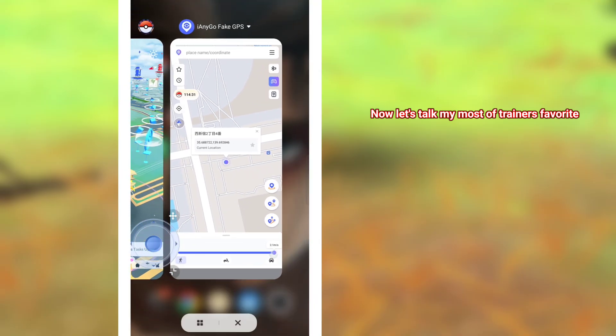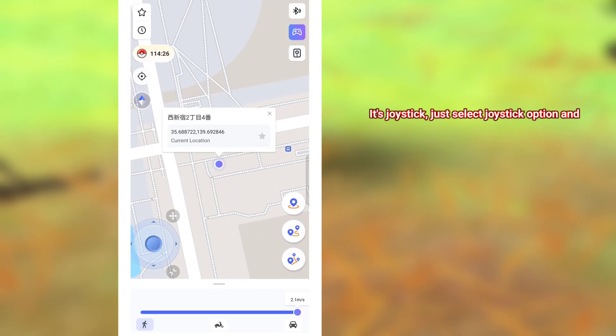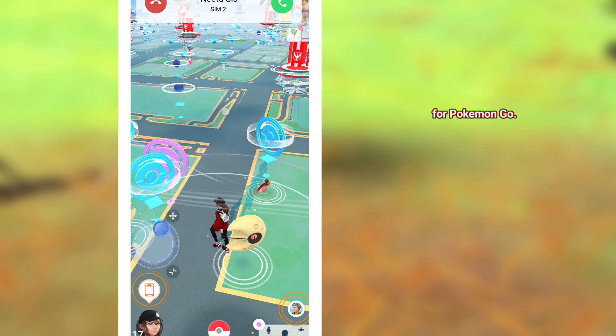Now let's talk about most trainers' favorite feature for spoofing — it's the joystick. Just select the joystick option and select speed. Now you can move wherever you want, and this feature is the most reliable for most Pokémon Go trainers.